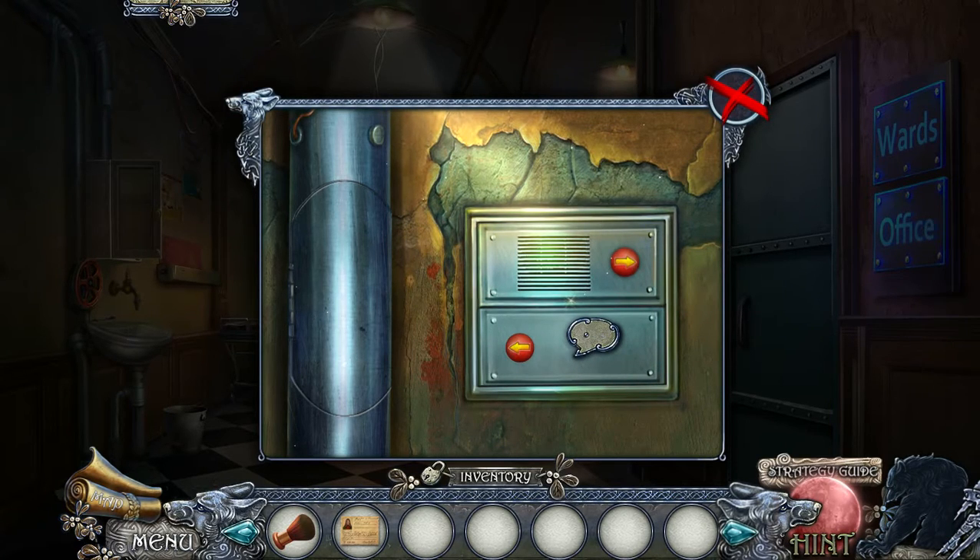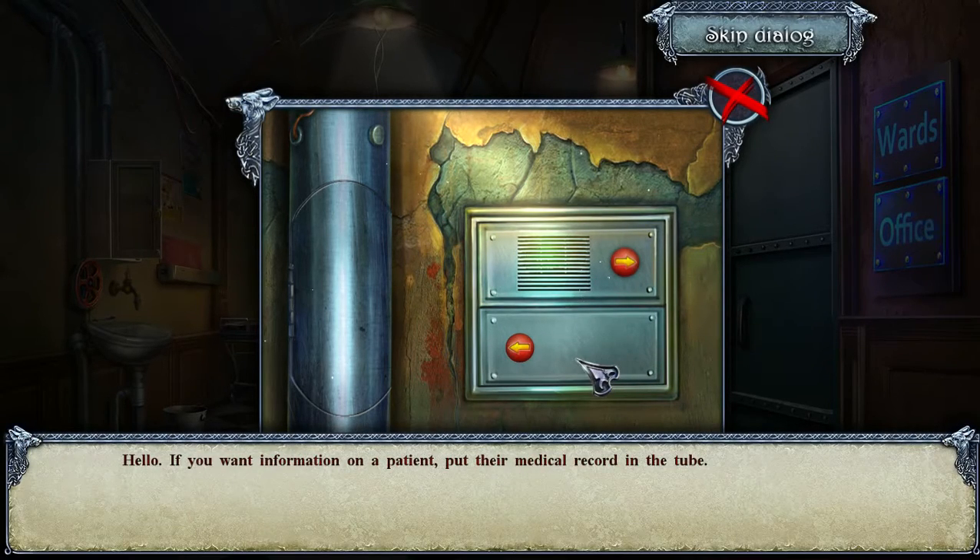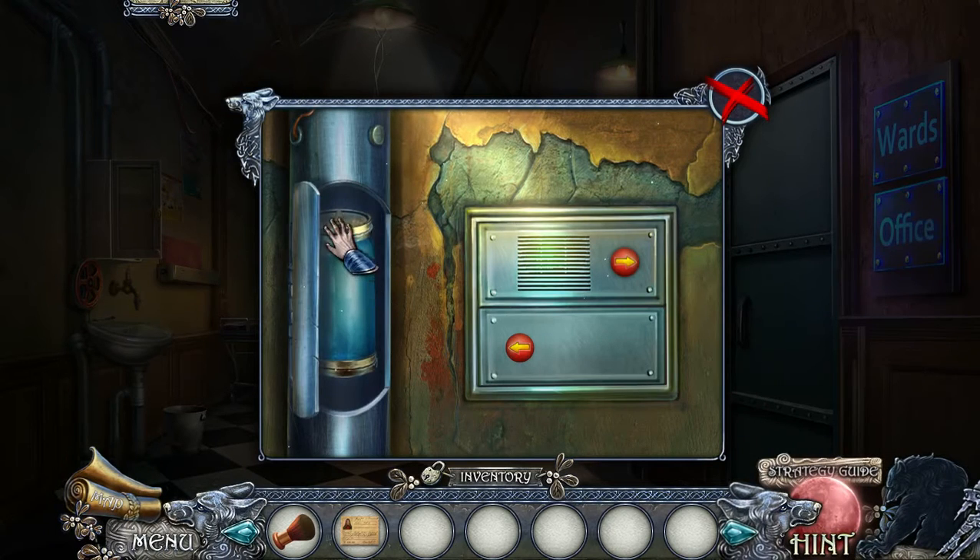And whatever the numbers are on the bottom. The message says: if you want information on a patient, put their medical record in the tube. Henry is sounding like such a creepy person — I mean, he was my dad in the main game, and now he's like the villain.